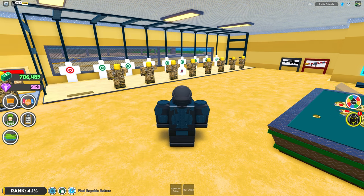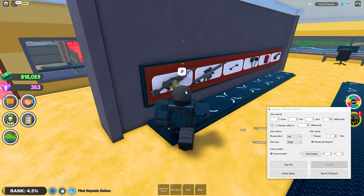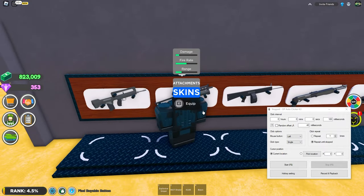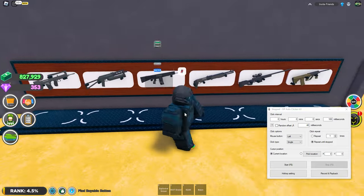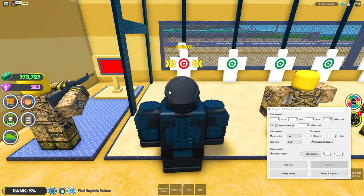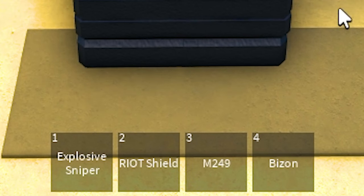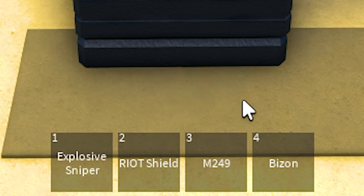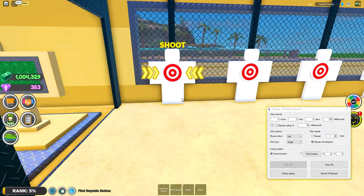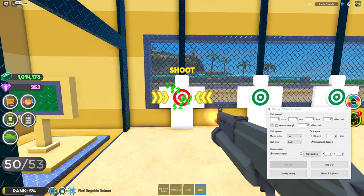If you're on PC, go down and pull up the auto clicker. You can come upstairs and use the machine gun or the Bison — I personally like the Bison because it has a fast reload. Once you're downstairs, come up to the manual target and click start on your auto clicker. Press the number your gun is on — I'm going to pick the Bison. Zoom in on that target and you can leave your game sitting for however long you like.